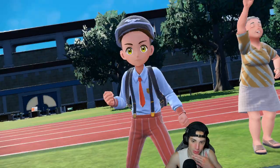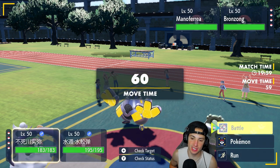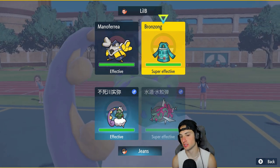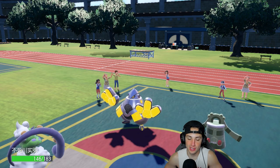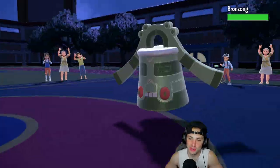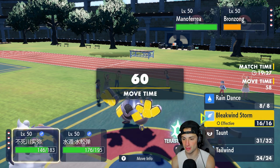It's Bronzong and Iron Hands — they're looking to Fake Out and set up. Tornadus might have Mental Herb but we go for it regardless. Iron Hands fakes out one of my Pokemon, wasting its turn. Taunt comes out on Bronzong — it's not Mental Herb, that's huge. He can't set up Trick Room after Taunt, which is big time for us.